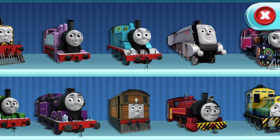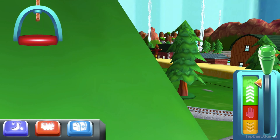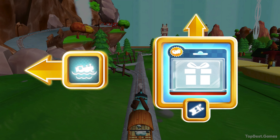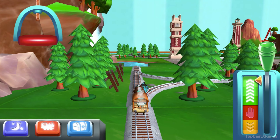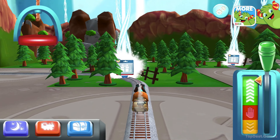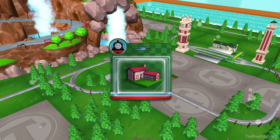Choose your engine. Forward leads to the Great Waterton Station. Left leads to waterslide mountain. The Great Waterton Station is coming up. Great! Just slice across it or tap it to open.